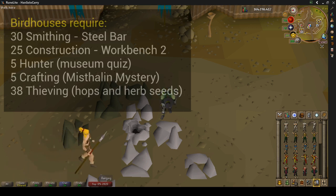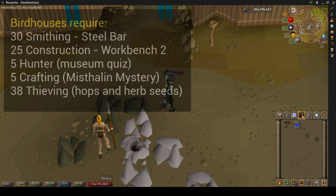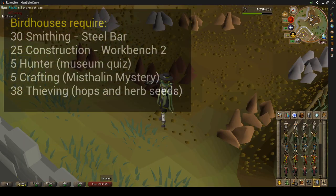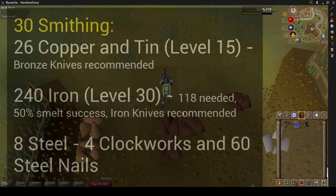So I've got a video on birdhouses for you. We need to do some stuff to get set up here. We need 30 smithing for steel bars, 25 construction to get the workbench, 5 hunter which we can get from the museum quiz, 5 crafting we can get from Mistletoe and Mystery, and 38 thieving is going to make it easier to get hops and herb seeds. So it's kind of the basic requirements.